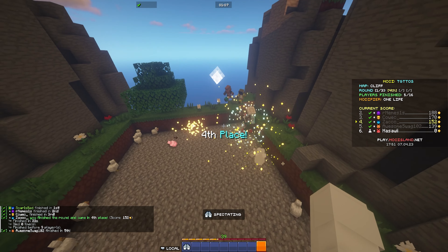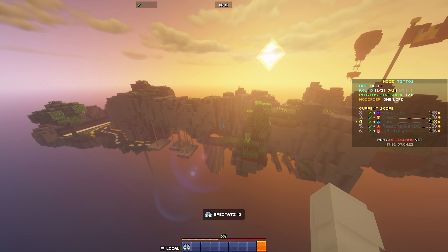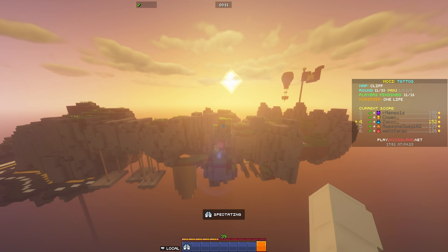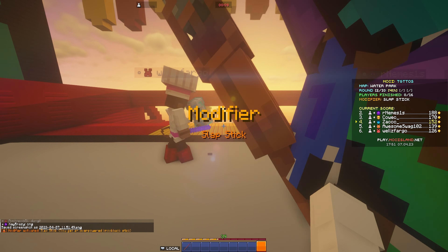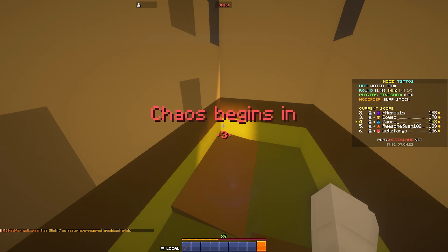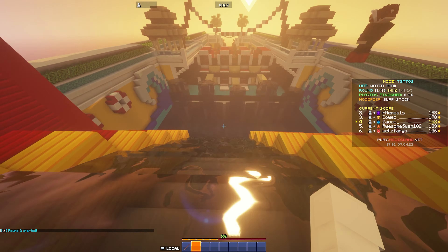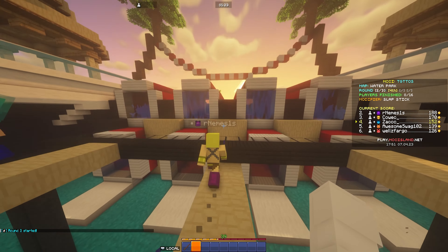Fourth place — I will absolutely take that. I still don't understand Minecraft with shaders, it just doesn't make sense to me. Alright, round two — we have Water Park, and this is going to look so sick with the shaders. You've got the sun just in the distance. How does the water look? Oh, it looks so good — oh my gosh, this is actually so beautiful.